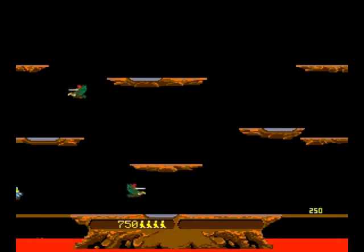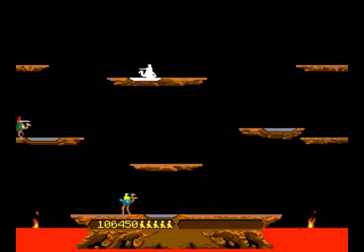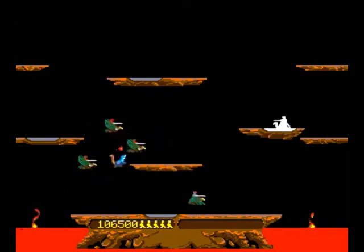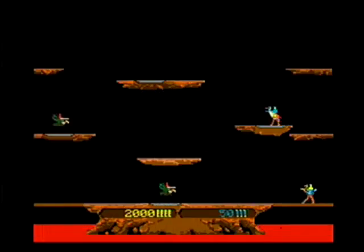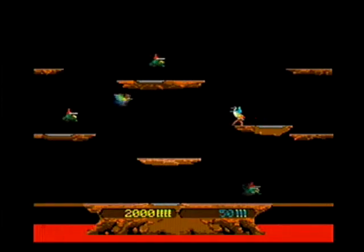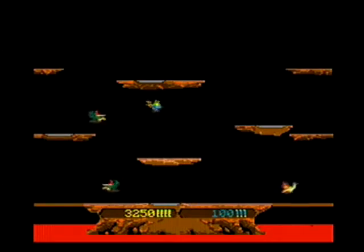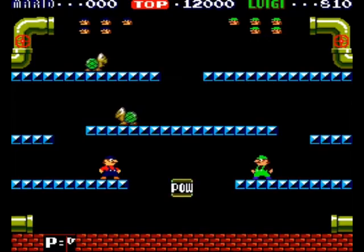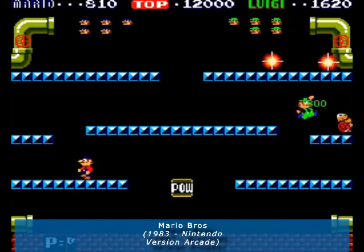Lorsqu'une monture ennemie est éliminée, elle lâche un œuf qu'il faut détruire avant que ça ne donne un ennemi plus puissant. Quand une vague d'ennemis a été détruite, une autre apparaît avec une difficulté accrue. Il existe un mode pour jouer à deux, dans lequel les deux joueurs sont libres de s'affronter pour les points ou de coopérer. Ils peuvent également malencontreusement se percuter alors qu'ils auraient choisi de coopérer. Ce mode aurait inspiré Miyamoto pour le mode multijoueur de Mario Bros un peu plus tard. On peut penser que cet esprit déjanté lui a valu son succès.